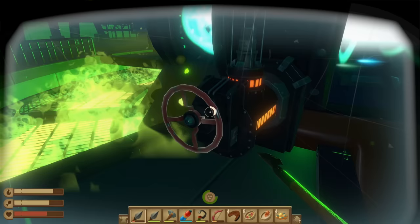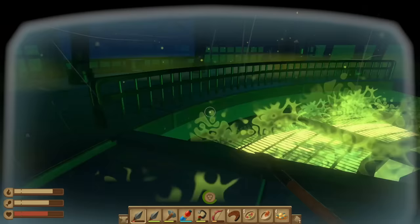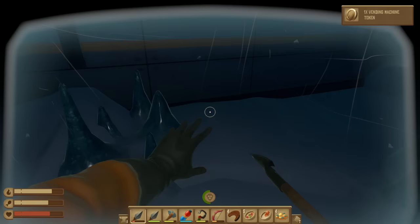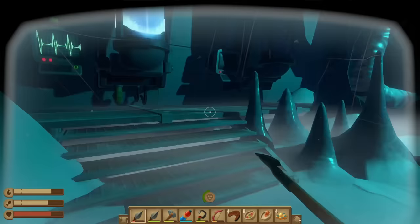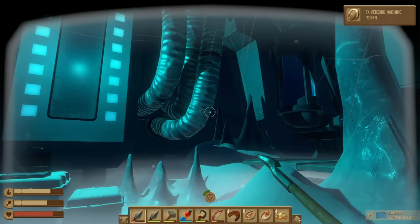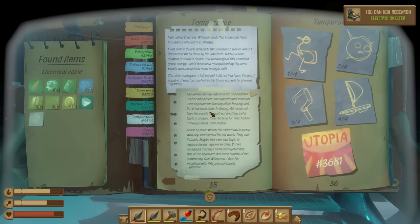I think we might be able to do it. All right, that one's good! Don't tell me there's anything bad in there — oh, there's no more radiation! What's in here? This is scary... what the heck? What is going on here? What is this — an electric smelter? No way! Why does this look like a cryo chamber? Hold on, what did that note just say? 'Utopia 3681' — no way!